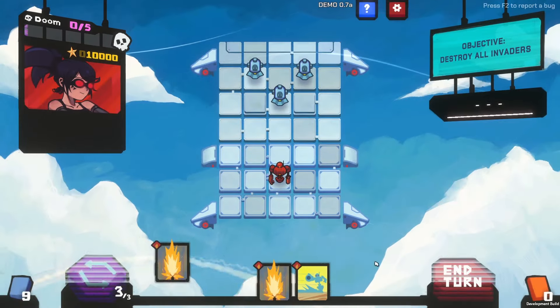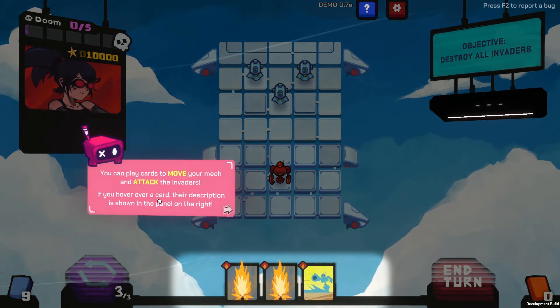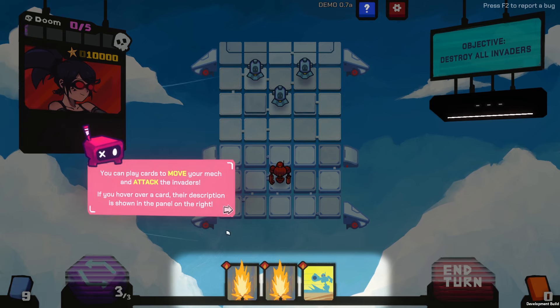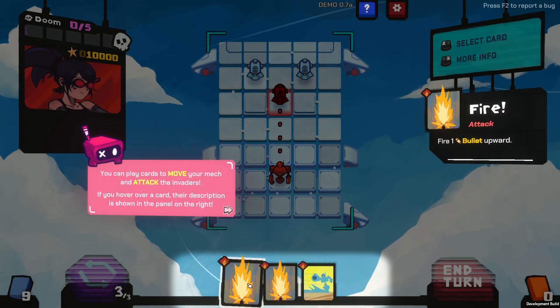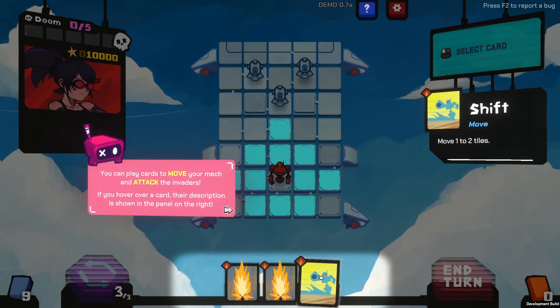First, let's draw some cards. So it is a deck builder. You can play cards to move your mech and attack the invaders. If you hover over a card, their description is shown in the panel on the right. Fire — fire a bullet upward. Shift — move one to two tiles.